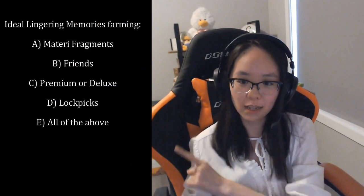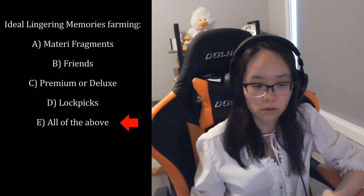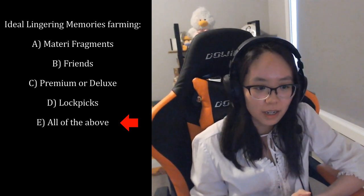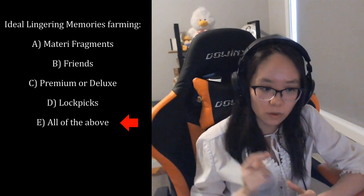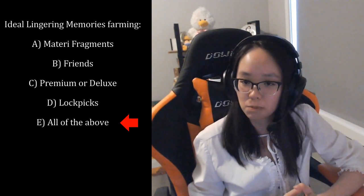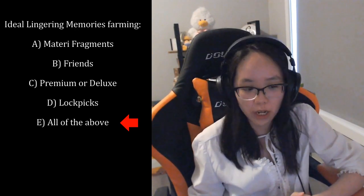Alright, back to that question from the start. The answer is E — all of the above. You need Materi Fragments to open those Scam Swirls. If you don't have Materi Fragments, bring your friends and let them get scammed instead. Premium or Deluxe allows a luxurious portal farming routine, and for at least one particular Lingering Memories map it's pretty much necessary because you're going to spawn in dead. Lockpicks are needed to open chests because they have a decent chance of dropping the uniques. That said, if you don't have some of these things it is certainly possible — they just help create an ideal scenario.